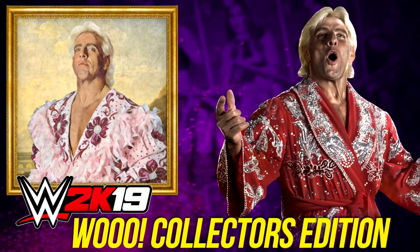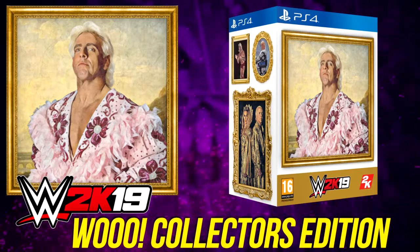Welcome back to The Revolution and some more WWE 2K19 news. Earlier this week we received exclusive information regarding this year's collector's edition featuring the one and only the Nature Boy Ric Flair. This year's collector's edition, aptly titled the Woo Edition, will be themed around Ric Flair's historic WWE career with 30,000 copies available to purchase for the price of $129.99.